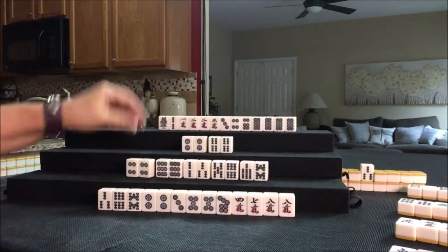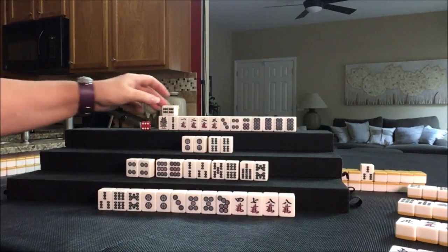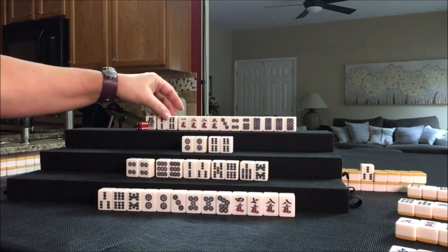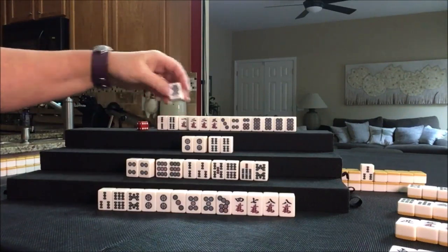Ready to win — double wait. Drawing for North. Four bam — that's Dora! Let's keep it. There's a potential chi — maybe we can get them to Tanyao. Let's discard 1 bam.